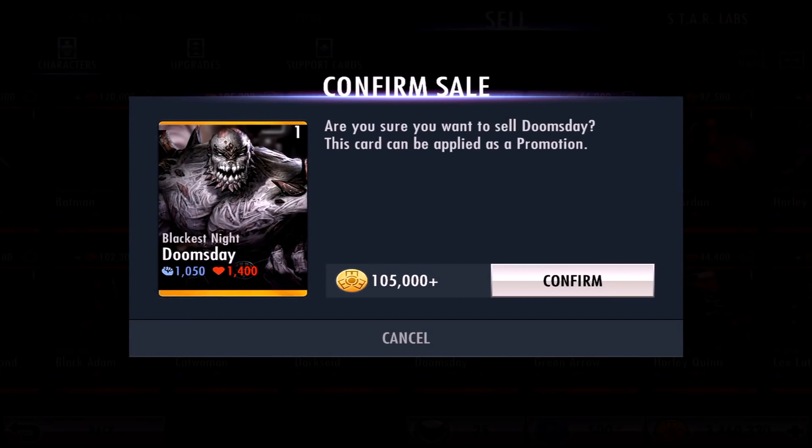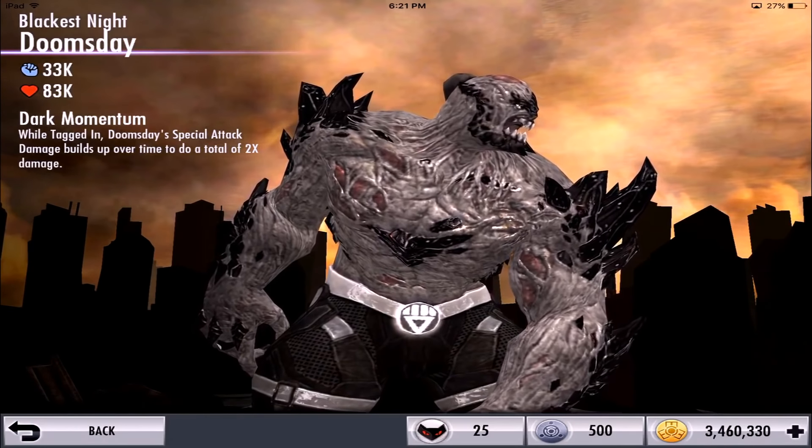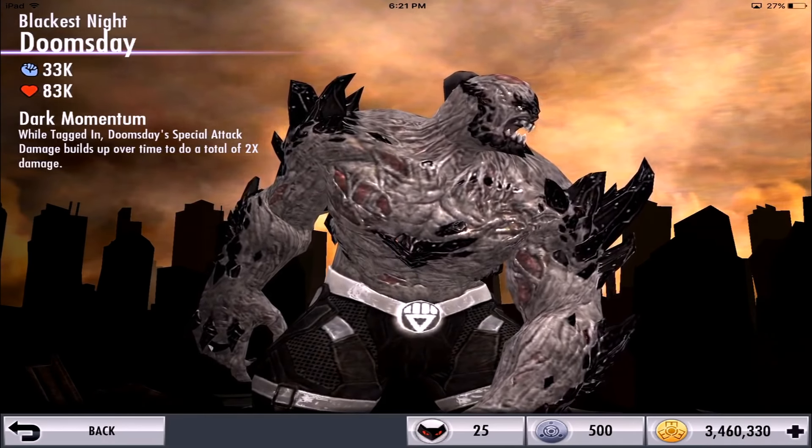Now let's take a look at the character's 3D model view. Here he is — he looks pretty damn scary, to be honest. His ability is called Dark Momentum.